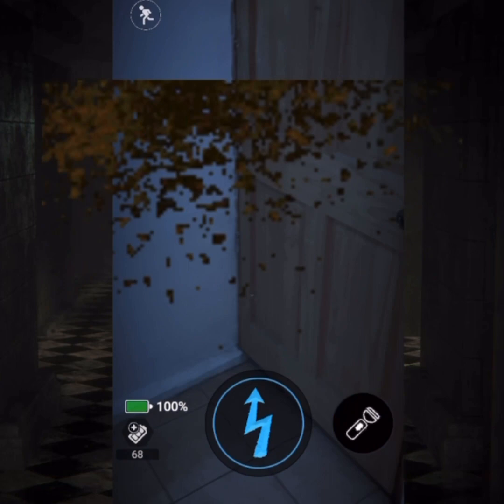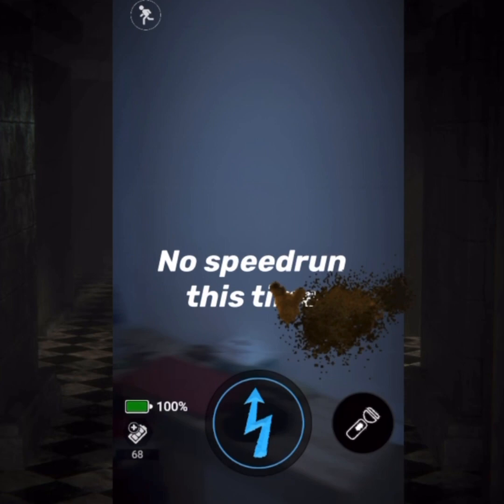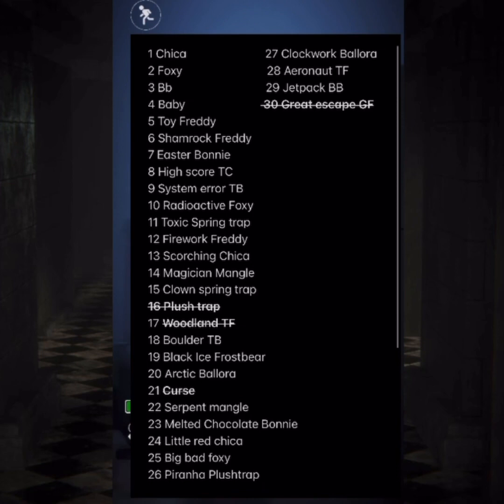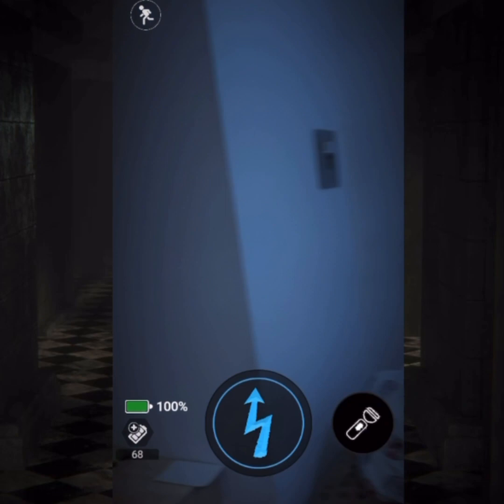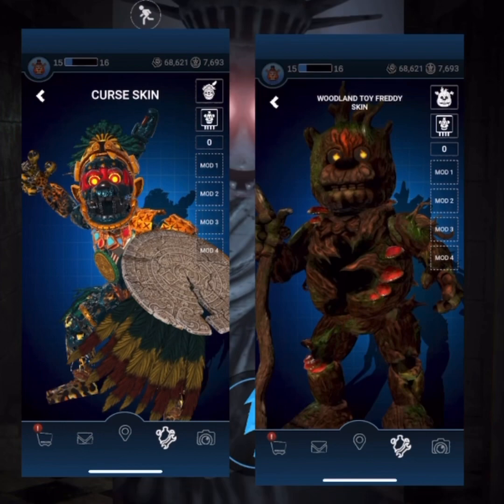I won't be touching grass for the next 5 days, so let's get this over with. If you don't remember, last episode I left off with Serpent Mangle. If you haven't watched the last episode, here is a summary of how I will be choosing the animatronics to fight. Basically, here is a list of everything I'm missing, and I'll generate a number from 1 to 30 in a random number generator, and depending on the number I get, I will be fighting that skin or animatronic. As you can see, I have some animatronics crossed out — those being Curse and Woodland Toy Freddy — because I already got them last episode.